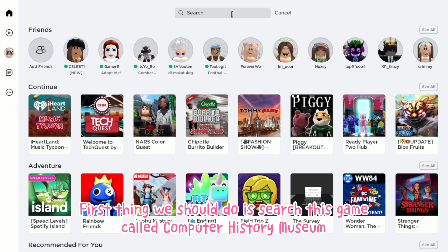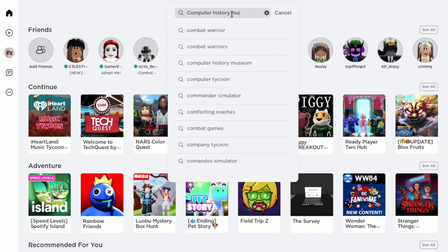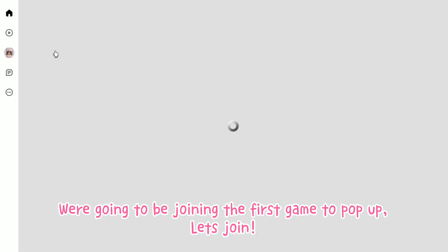First thing we should do is search this game called Computer History Museum. We're going to be joining the first game to pop up — let's join.